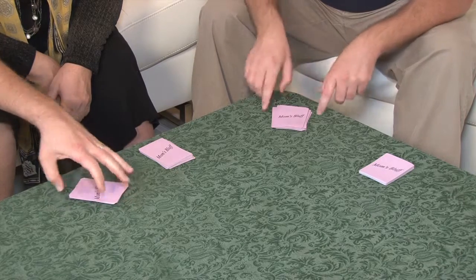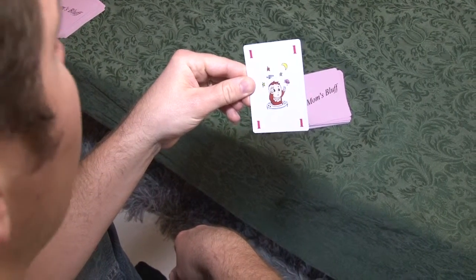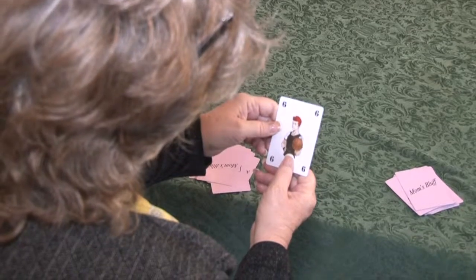Play will continue clockwise. The dealer begins play, looking at the top card of his or her pile, and decides whether to fold or play. Players that decide to play their card will say "play" and hold their card without revealing it.